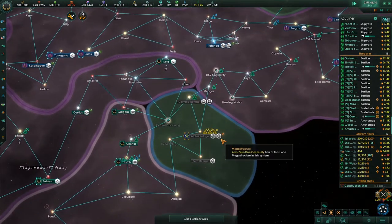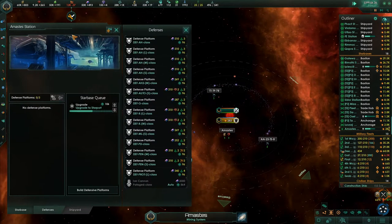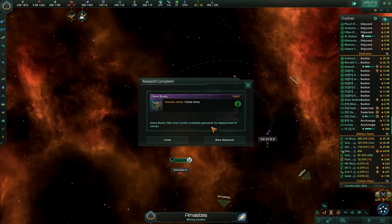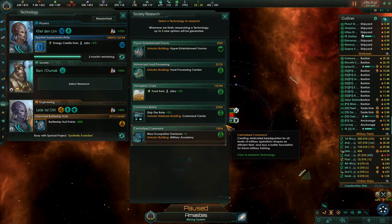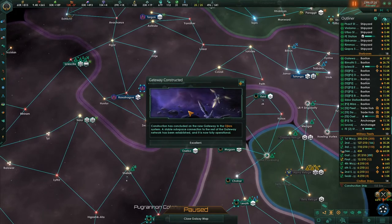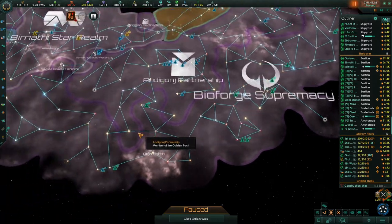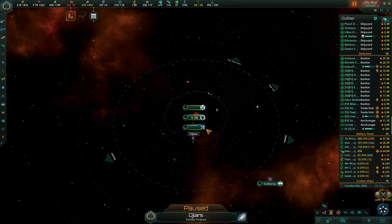We're going to need multiple fleets there probably, and a fleet here. We'll call this the Fallen Empire 2 station. Clone Army is done — that was quick. Ship fire rate and command center max. Gateway constructed in the Ojlar's system — so it's down here, there it is. That one's completely done.